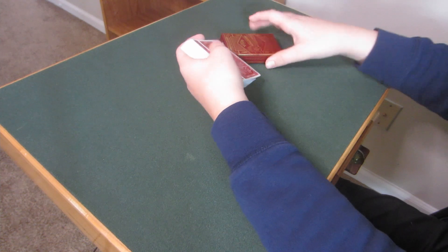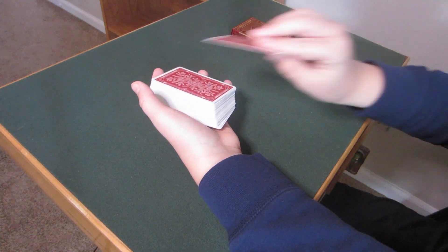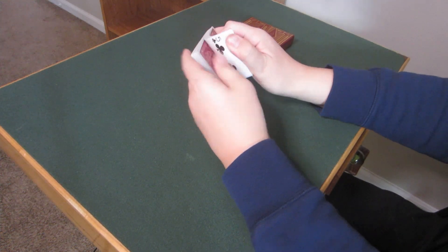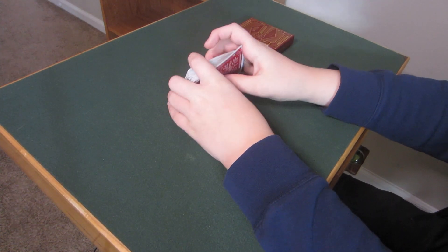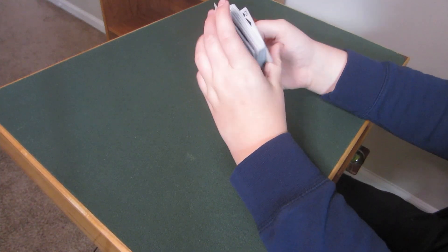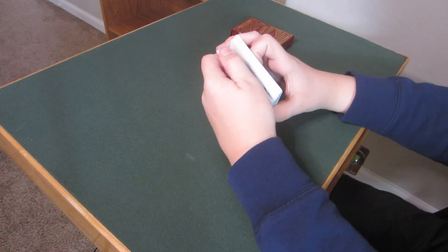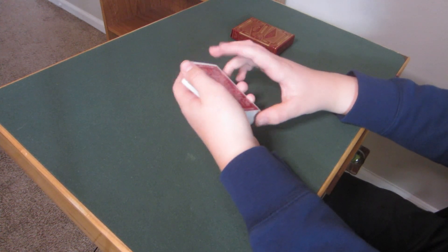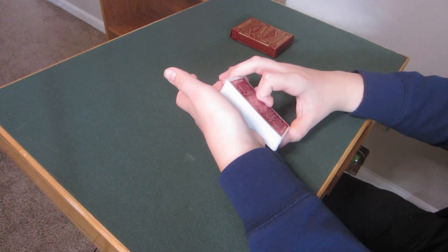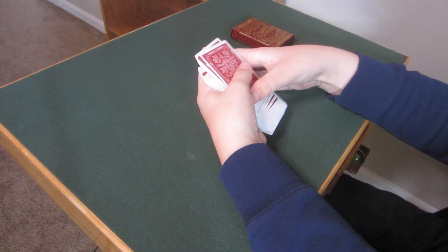This is called the 'card under box' trick. The spectator selects a card and that card appears magically underneath the card box — it's a pretty cool little teleportation effect. I'm going to be showing you a few methods today: two that use the classic palm, one that does not use any card palming at all, and a fourth method that uses the gambler's cop, which I talked about in a previous video.